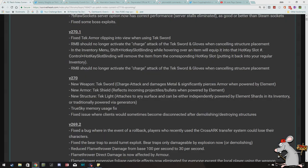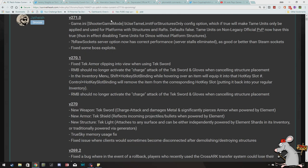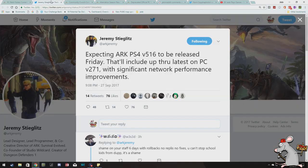And if you did miss it, the PC update 2.7 includes Tech Sword, Tech Shield, Tech Light, as well as a bunch of other fixes. I'm going to be going through exactly how to unlock these items and where you can unlock them as well. As ever, it looks like Xbox is being left in the dust again.